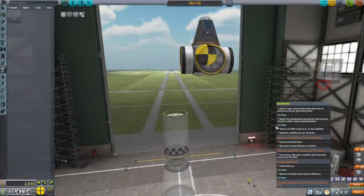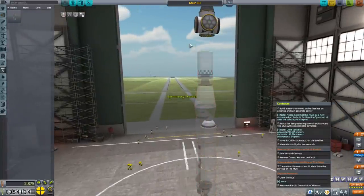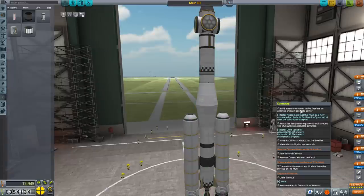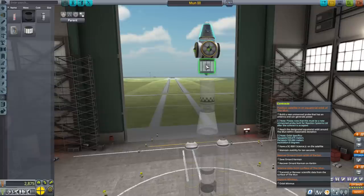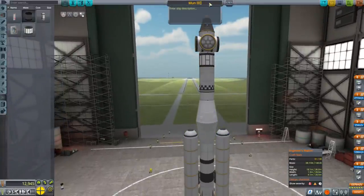The Science Junior just has to get into orbit around the moon, so we can keep our lander basically the same and put the Science Junior on it. The contract says unmanned probe — what if we send a woman with it? Is that still an unmanned probe? We're over the part count limit, so maybe I should unlock the VAB. I'm gonna call this 'Minimun One' because we're going to both Minmus and the moon.